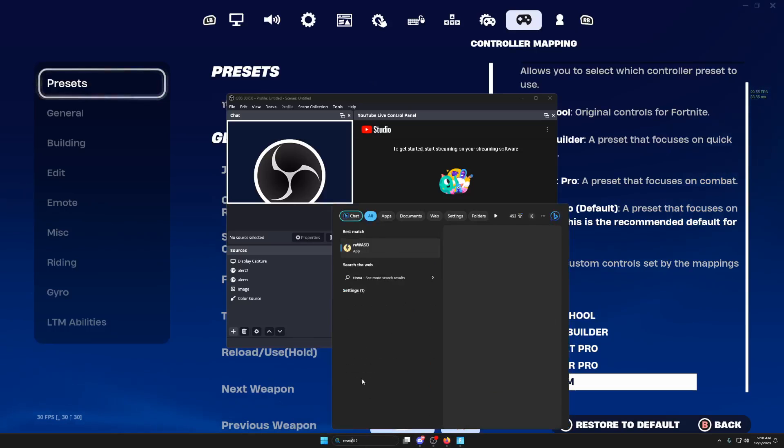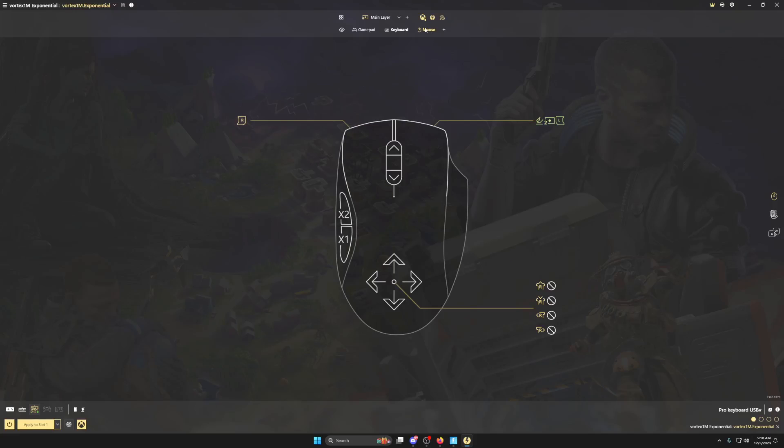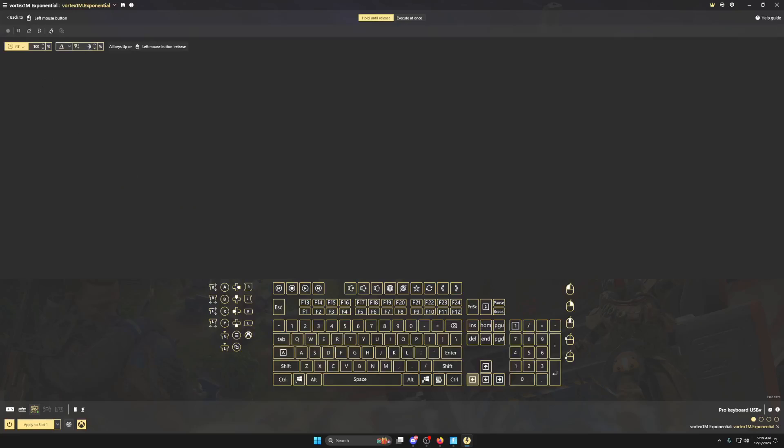Let me talk about what's inside ReWASD and show you how to change the recoil combo. In the config, go to the mouse — click on mouse — and right here is the recoil combo. It's on ADS, so every time you aim and fire it will pull down for you. It's on the green layer — click the green layer and here's our recoil combo on fire. Click it, click combo, and you see this value? Minus 6 doesn't pull down all that much. If you want it stronger, lower it to minus 8 or minus 10 — that will make it pull down more.